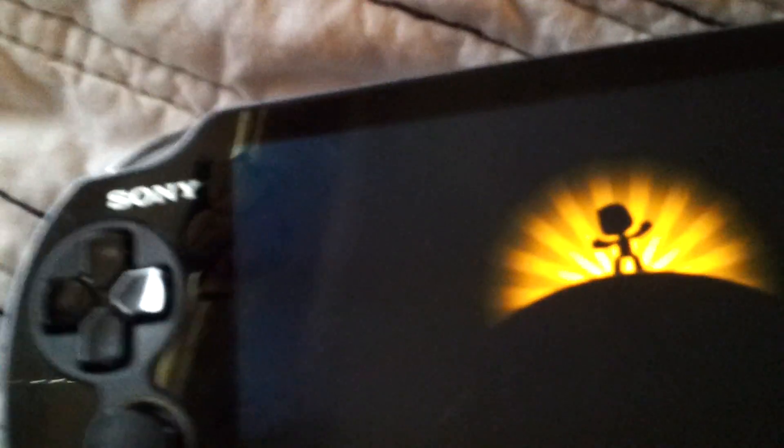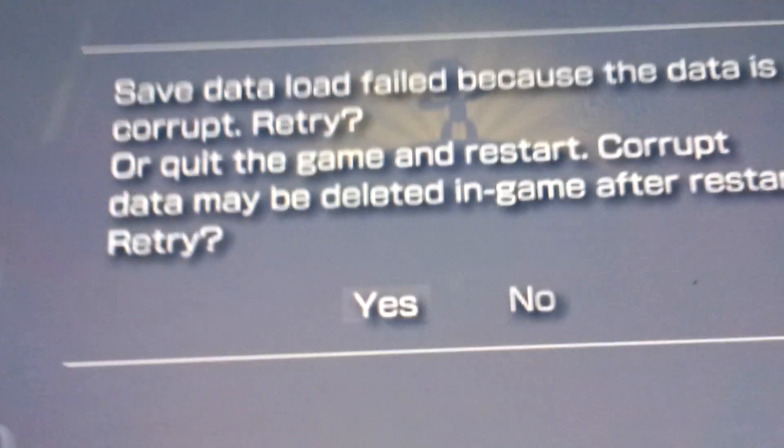Yep — it says save data load failed because the data is corrupt. Retry, or quit game and restart, and then the save file will be deleted from the device. I keep clicking retry and it just says it's corrupted again. I don't know what to do. I think I only have to overwrite one of the folders and not both of them, but I don't really know. Oh well. Thank you.